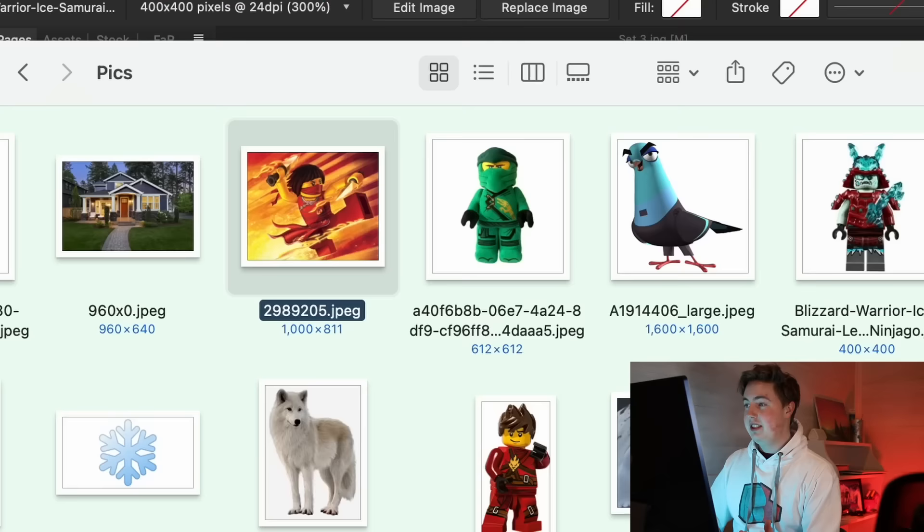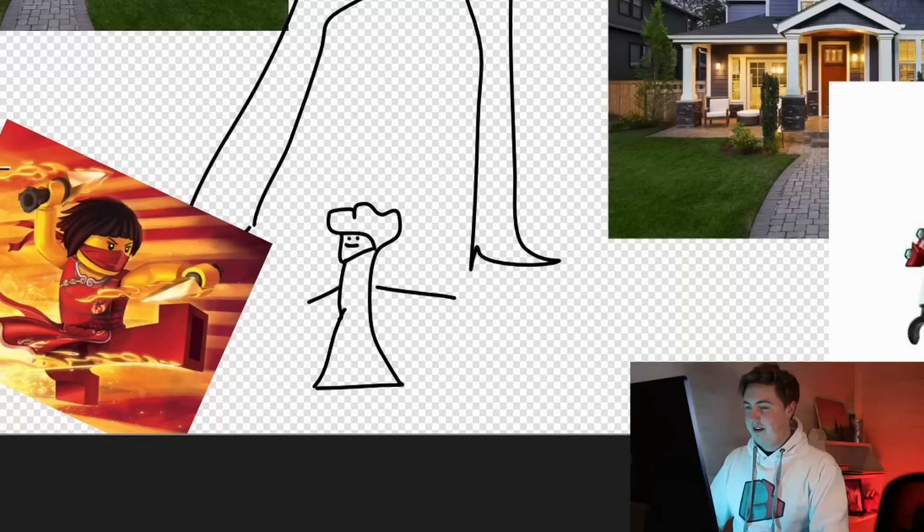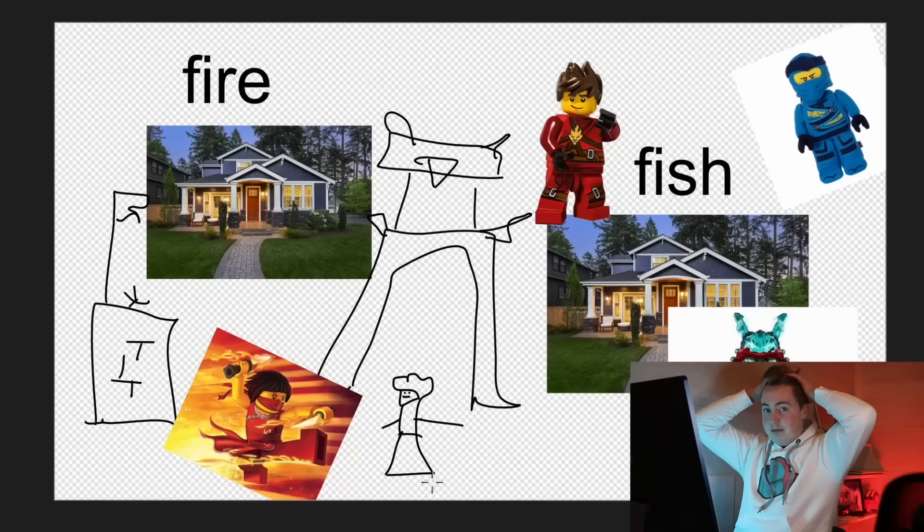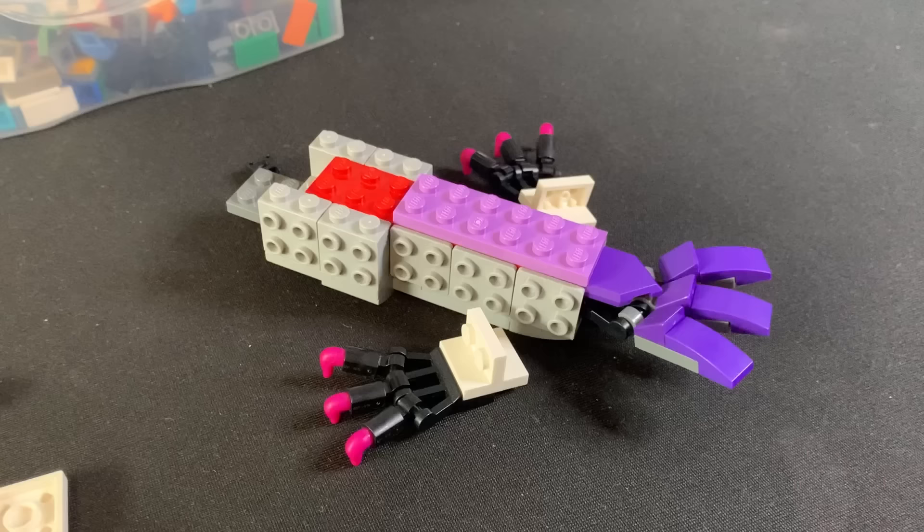We'll have Kai Ice Samurai, Nia, Jay, and we probably need the lady in charge of the village. Let's get started with the purple pigeon — I was able to make it in one afternoon and honestly it looks phenomenal.